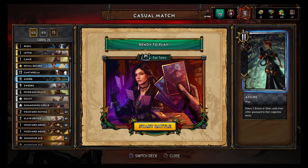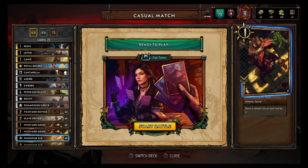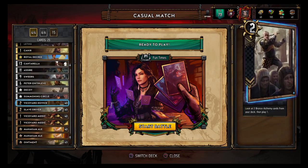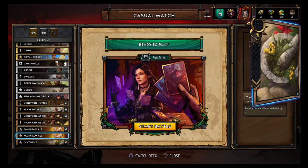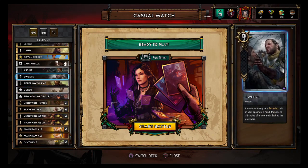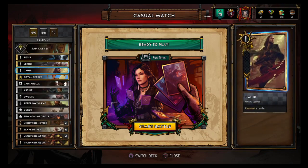Then we got Azure — turn two bronze or silver cards from either graveyard into their respective decks. You can use this to return cards to your deck, but he put it in here because I mentioned that Olgird — if you use Azure to put Olgird back in their deck, that's really annoying. So I think that's why he put it in here. But you can also use it on your own stuff, because you've got Vivicardo Novices, so if you run out of those you can put ointments back in your deck and reuse them for crazy shenanigans.